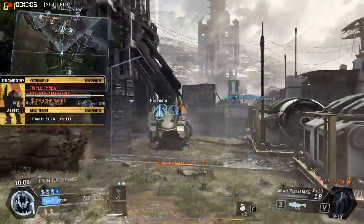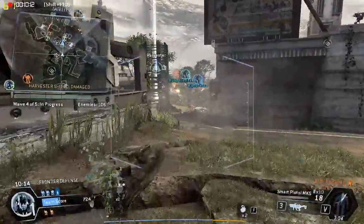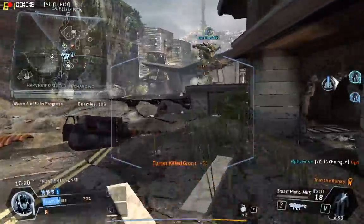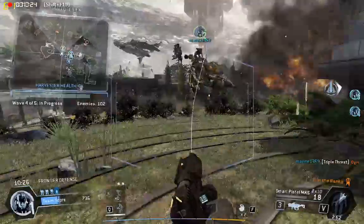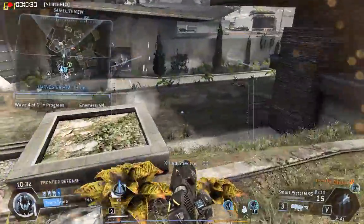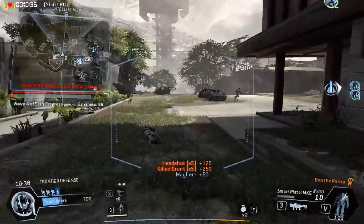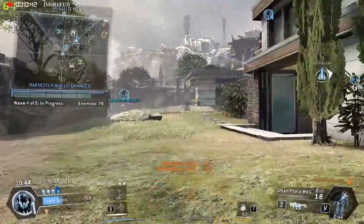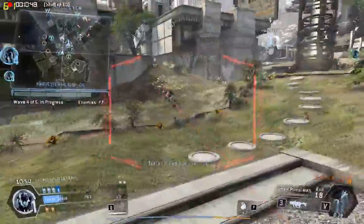Harvester shield's absorbing damage. Clear out whatever's damaging it. Harvester's shield is recharging. Don't let the IMC damage it.